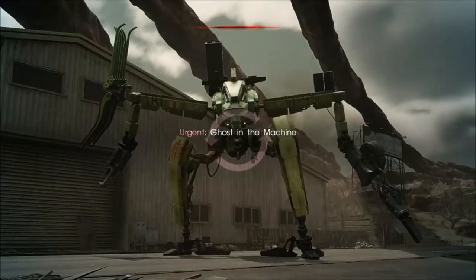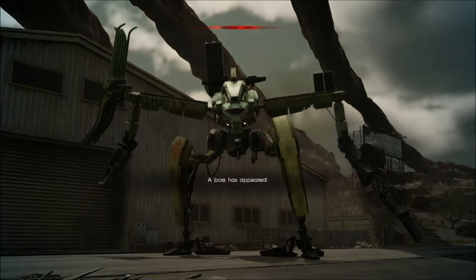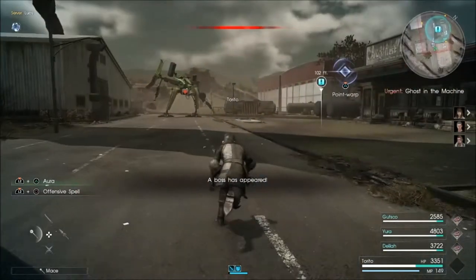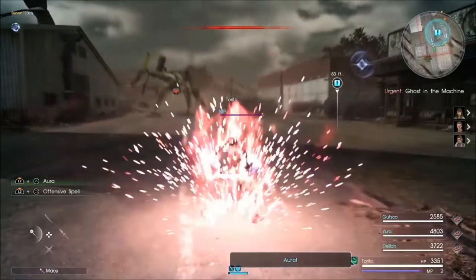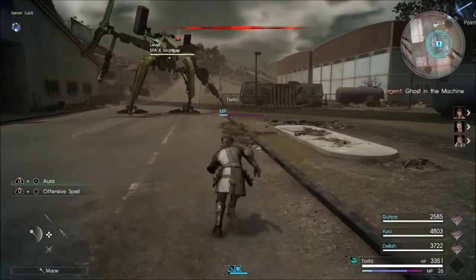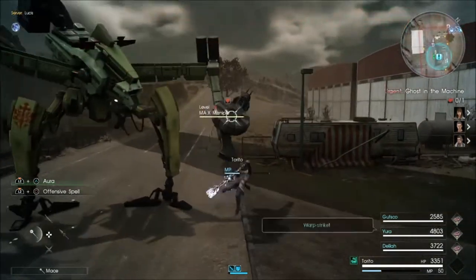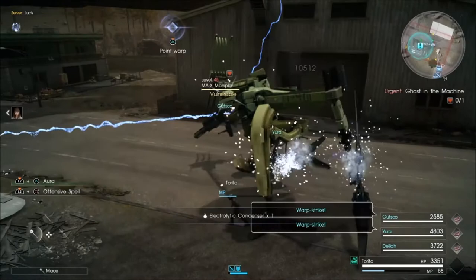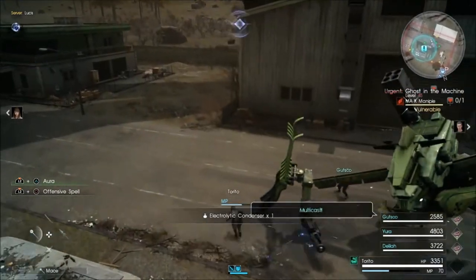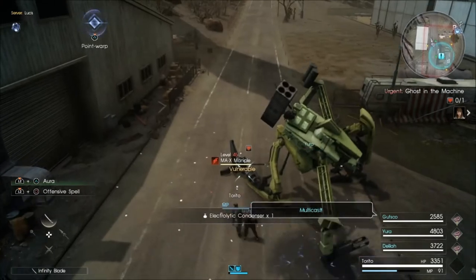So anyway, the first thing we want to do — we're going to power up and hit the arm. That arm right there. We're going to hit the arm and break it, and then the shoulder — we're going to break the shoulder, and then we're going to break his legs.